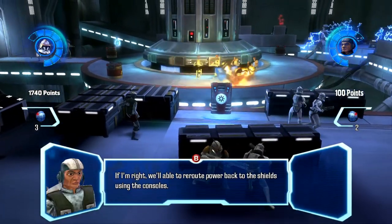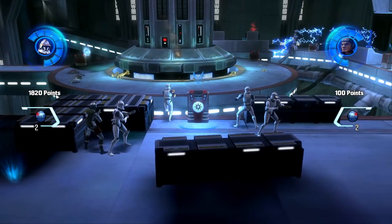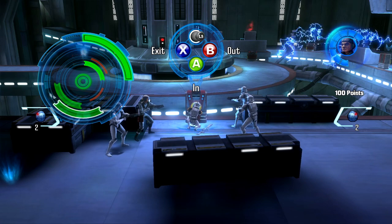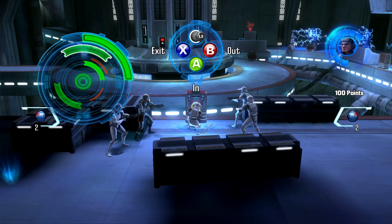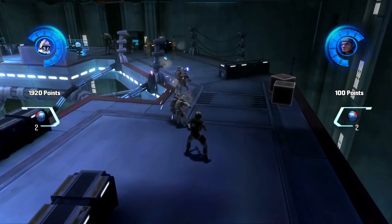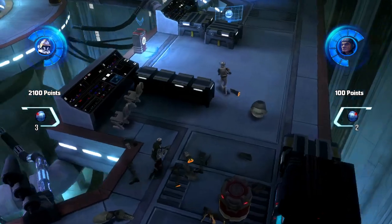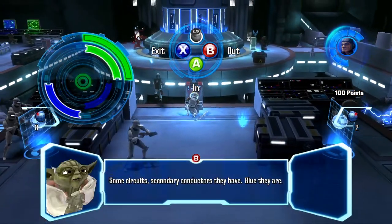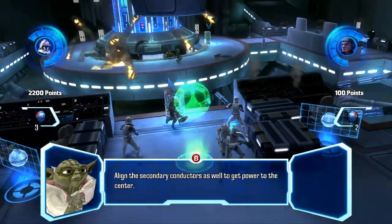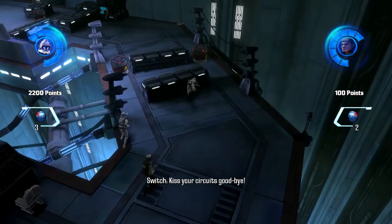Hard contact! You'll be able to reroute power back to the shields using the consoles. You heard it, men — get to it! No! Stop! Keep blasting! Some circuits — secondary conductors they have. Believe they are primary conductors. Share power with secondary conductors on the same ring. Align the secondary conductors as well to get power to the center. Kiss your circuits goodbye.